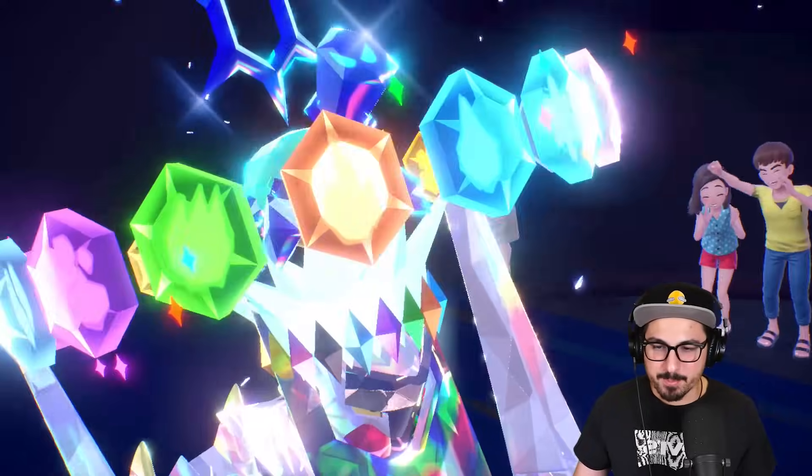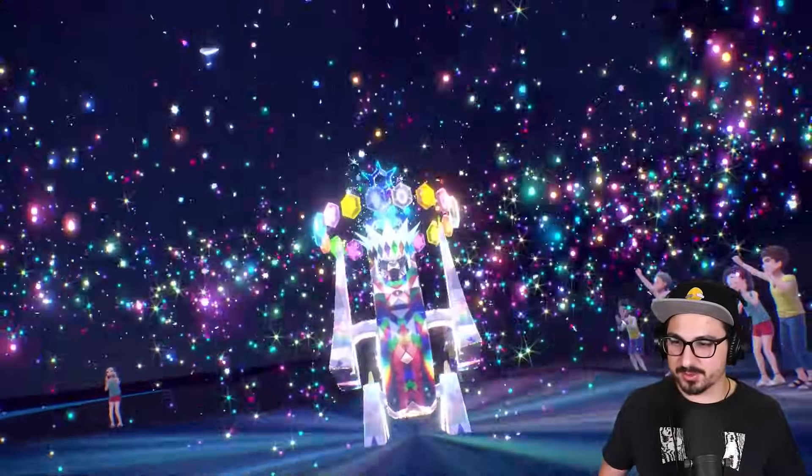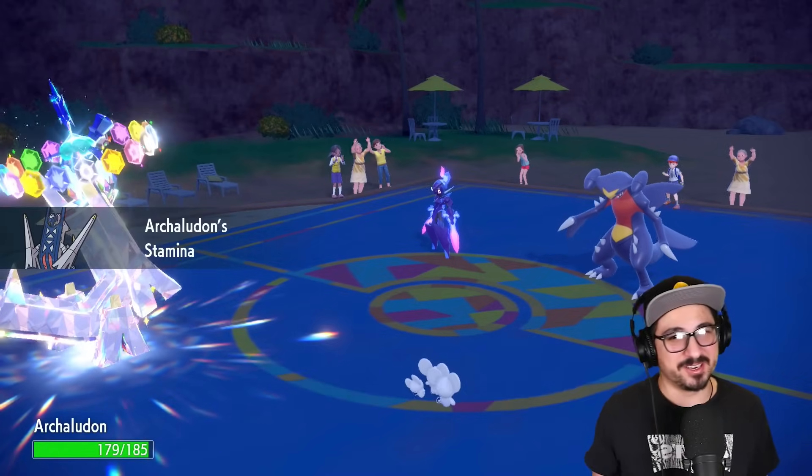We are Rainbow Archaludon. Look at us go. We actually have the Rainbow — I don't know — Landing Strip? Chess? Whatever that's called. Anyway, I crit myself turn one. You know, Kevin Luck.